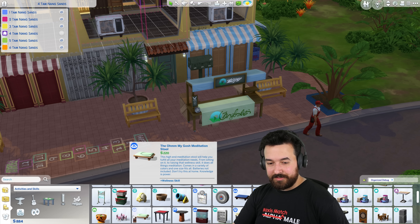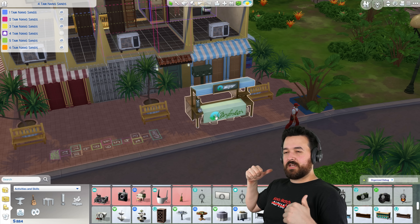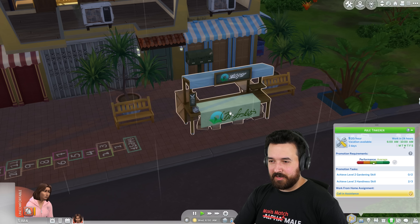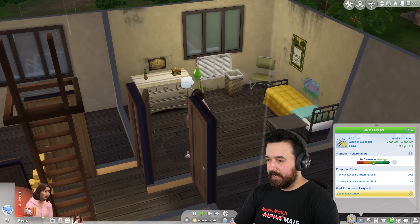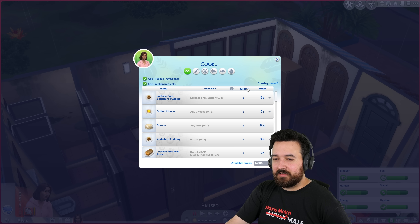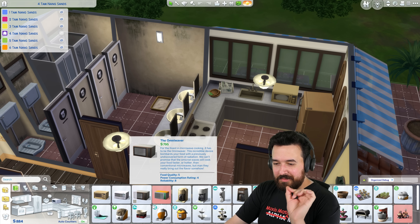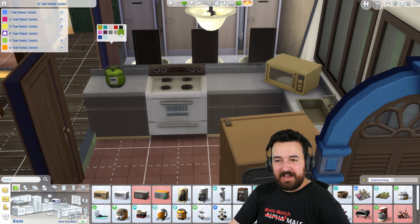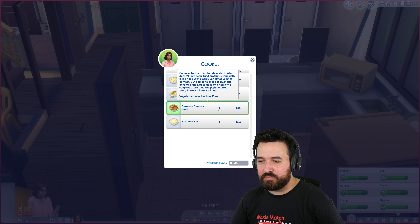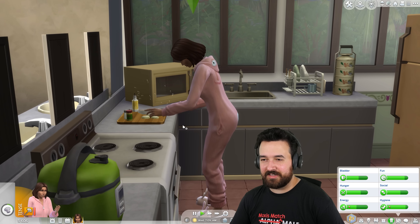I'm going to call this 'Big Wallet's Best' — beautiful. I'll put that in my inventory because I don't need it out right now. I'm technically working right now but I'm going to go make some food. I have level one cooking skill — lactose-free Yorkshire pudding. Actually, you know what we do need? We need a pressure cooker, the new appliance that will allow us to create some of the new recipes. I'll have a green one. Now let's cook some of these. This Burmese samosa soup is 28 bucks — if we sell a bunch of these we should be good.